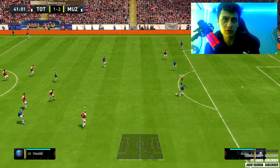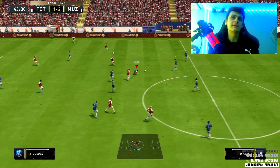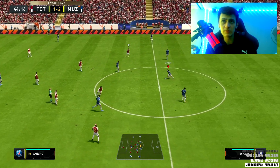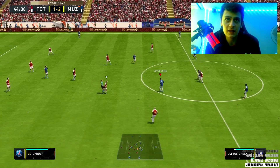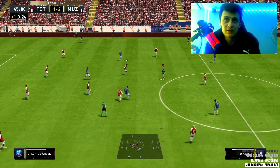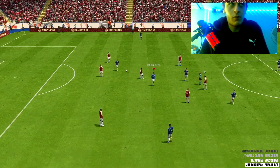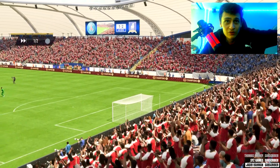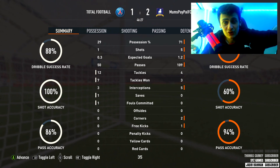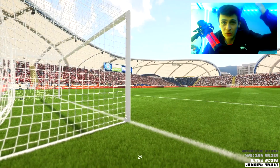He's probably the best DM I've used — put him on deep line playmaker and he just sits in there and playmakes. He breaks up play, he's like a Jorginho, I'm telling you. That's the half-time whistle boys — 71% possession. That midfield domination, I can't say enough. The midfield three especially is working incredibly.